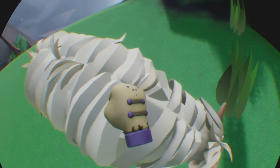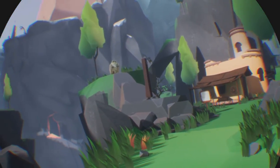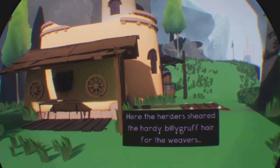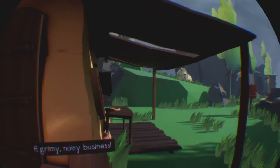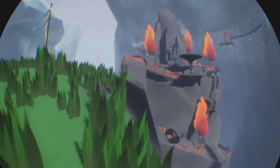Looks like a Shetland pony. Nothing's highlighting so we know where it is. We are at the hut - there's another one up there that looks bigger, that could do some damage. They're even bigger! It says it comes to the bell here - the herd has shared the hardy billy gruff hair for the weavers. Very good! They are pretty - the kites up there in the sky. Where's the bell? Oh look, there's someone over there and a new idol!